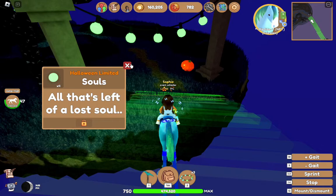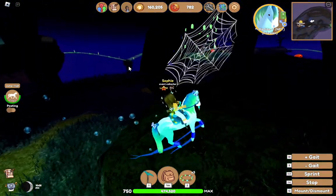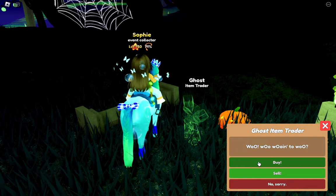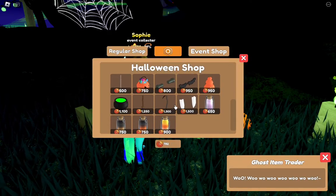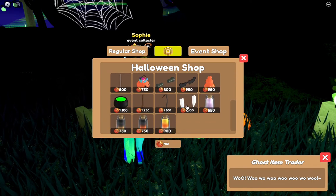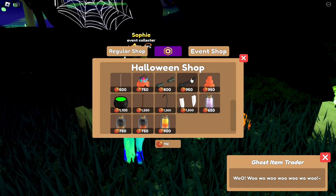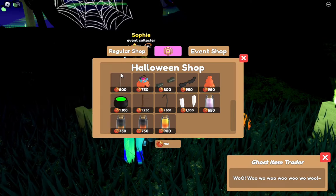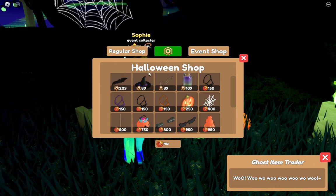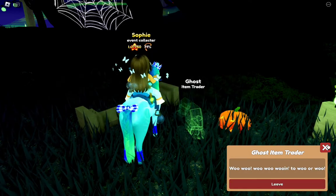Down here there is a little haunted house, and this is also where you can find a Halloween shop. You can also just get it from Larry, but that will also have the autumn accessories in it — so if you just want the Halloween stuff, here it is. There's a pumpkin face pin, a mouse, bat glasses, Frankenstein bolts, and there's also some wolf ears and a jack-o'-lantern tail pin. I think that is all the stuff that is new.